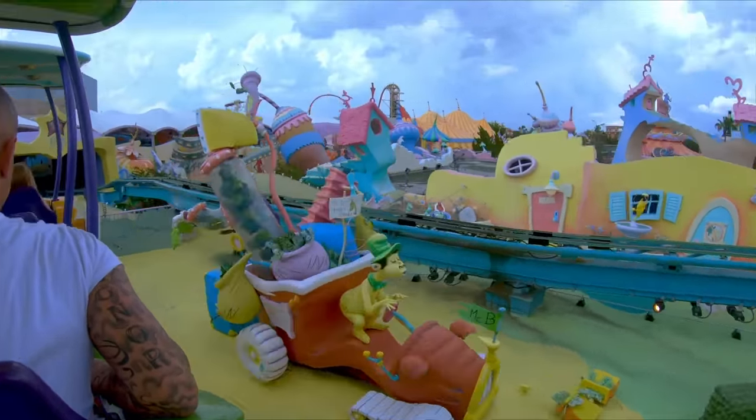Within Camp Jurassic there is another attraction, Pteranodon Flyers — a suspended roller coaster that flies you around Camp Jurassic at a nice relaxing pace, giving you an awesome vantage point of Jurassic Park and other areas of Islands of Adventure. This is aimed at younger guests, so adults can only ride this attraction if they accompany a rider under 56 inches. This ride can easily get long wait times, so you can make use of the virtual line through the Universal app, where you can reserve a place and return at a later time.